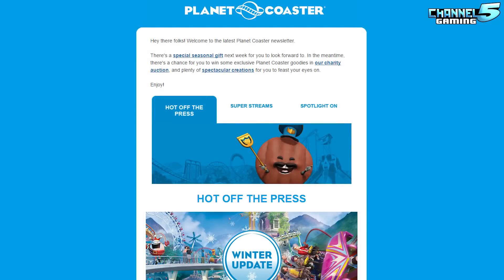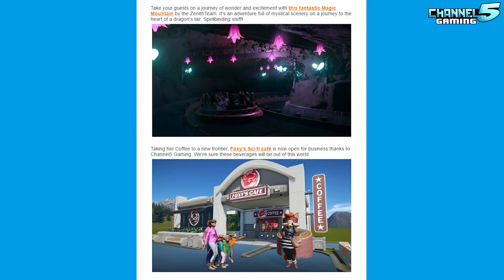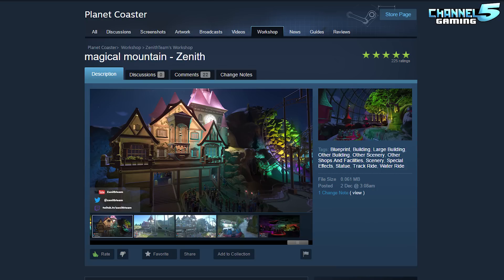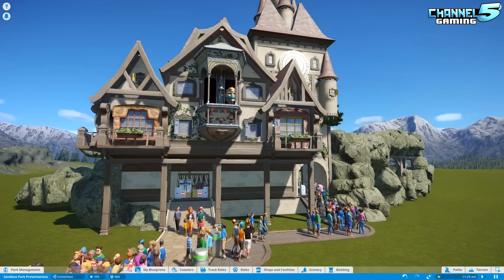Now, before we get started, I have to show you guys this — the Planet Coaster newsletter, and I highly recommend you subscribe to this. Magical Mountain was featured in the weekly newsletter, and I decided to take a better look at it. Let's do a little shout-out for Zenith Team's Workshop. Give this guy a rating, subscribe, and drop him a comment, because he's done a fantastic job on this. The link will be down in the description below for the download.